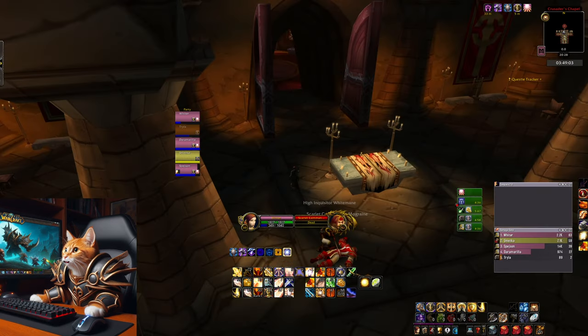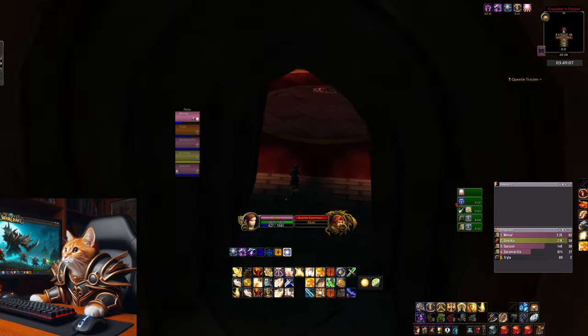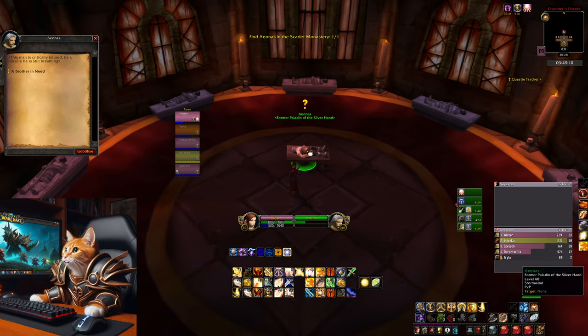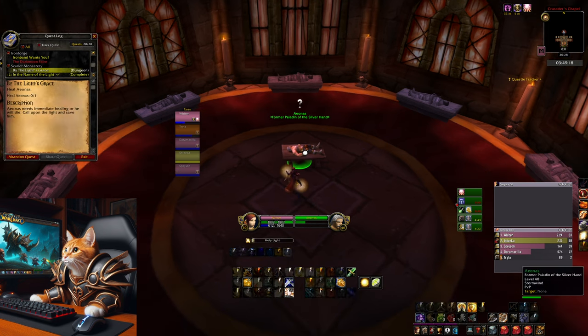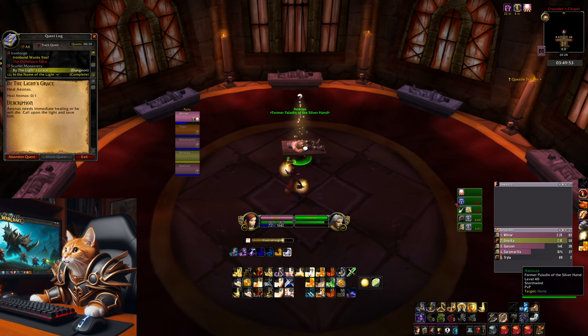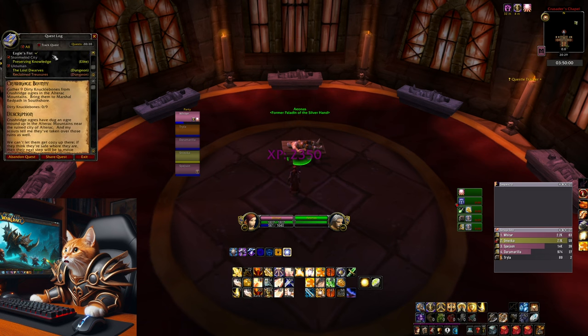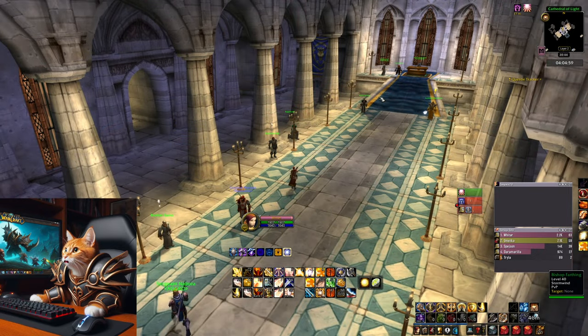For the final step, go into Scarlet Monastery at the Cathedral part and defeat High Inquisitor Whitemane. After that, go into her chamber to find Aeonus the Wind Seeker. After talking to him and healing him, go back to Stormwind Cathedral and turn the quest in to finally get the Sheaf of Light rune.